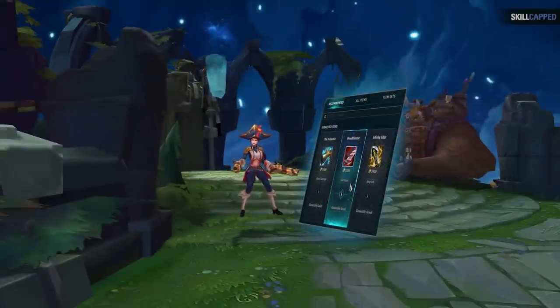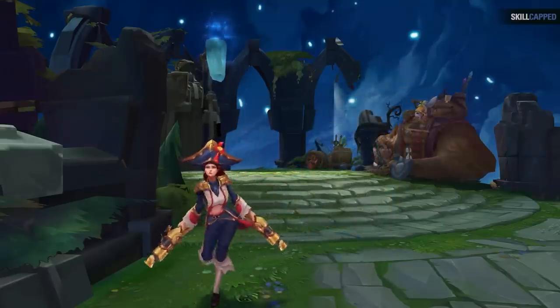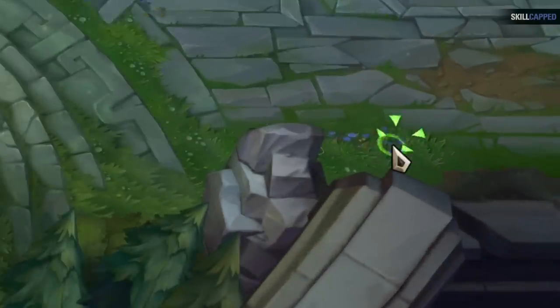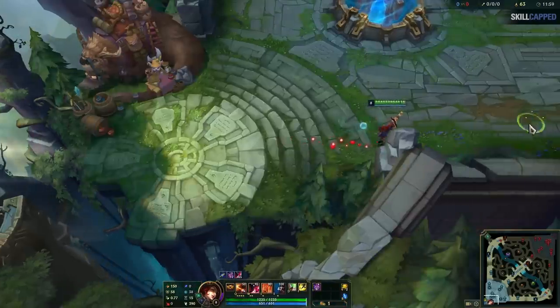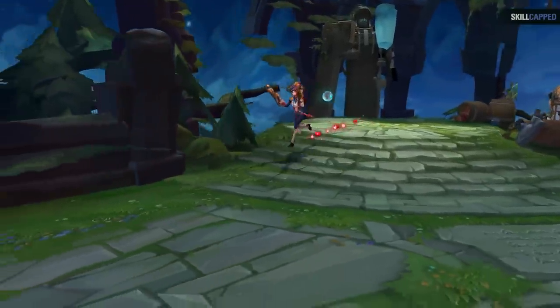The problem is that while you're in between buying the item and then closing the shop, your champion isn't moving. So instead, you should stand further back in the fountain and input a movement command before you have enough gold. This way, your passive income lines up for exactly when your champion is leaving the fountain. By doing so, you're not standing still a single moment, and this saves you about 0.1 seconds worth of time.